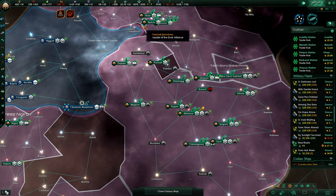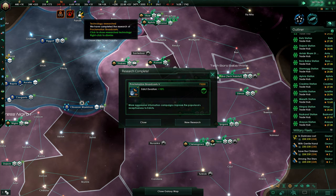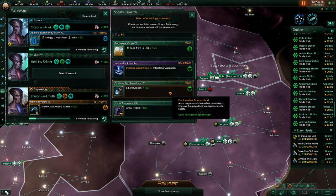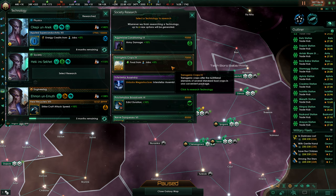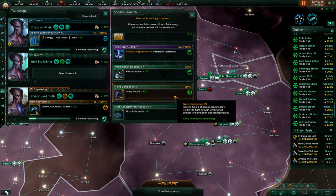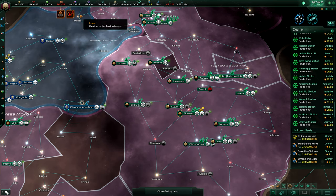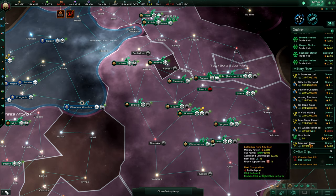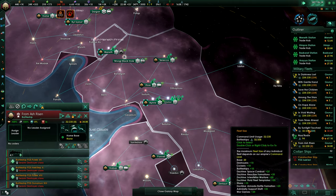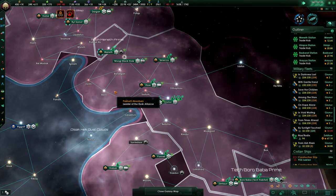We always have a little bit overpopulated planets — that's a cruel fate. But we're building our ring world to fix this. Naval capacity currently would be very handy, so let's take this. Of course, we're also expanding our fleet. This fleet from Ash Risen should, in the end, merge with By Sunlight Touched, and we'll create another one of these mega fleets against the Pretherin.